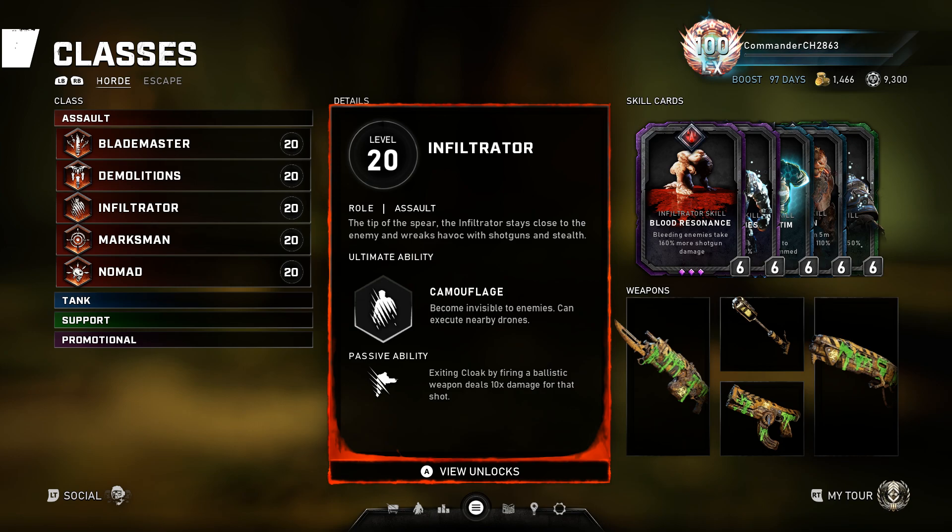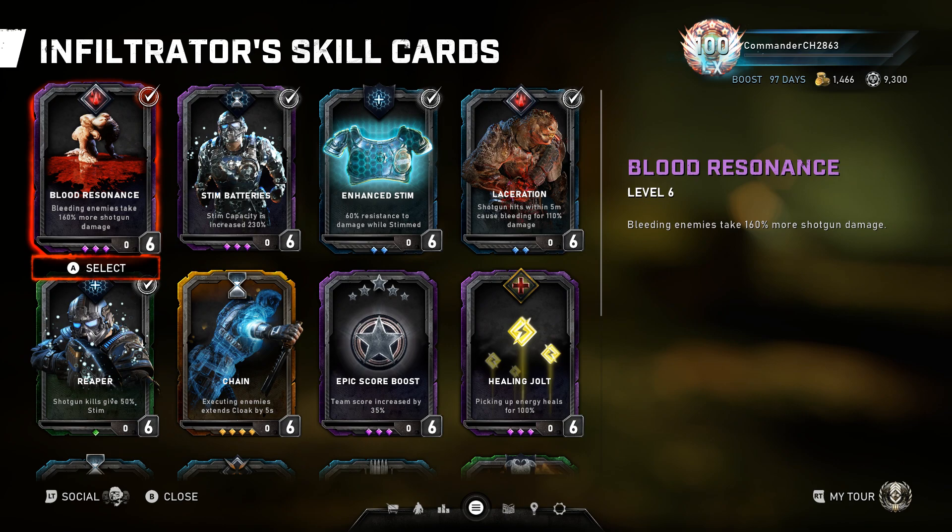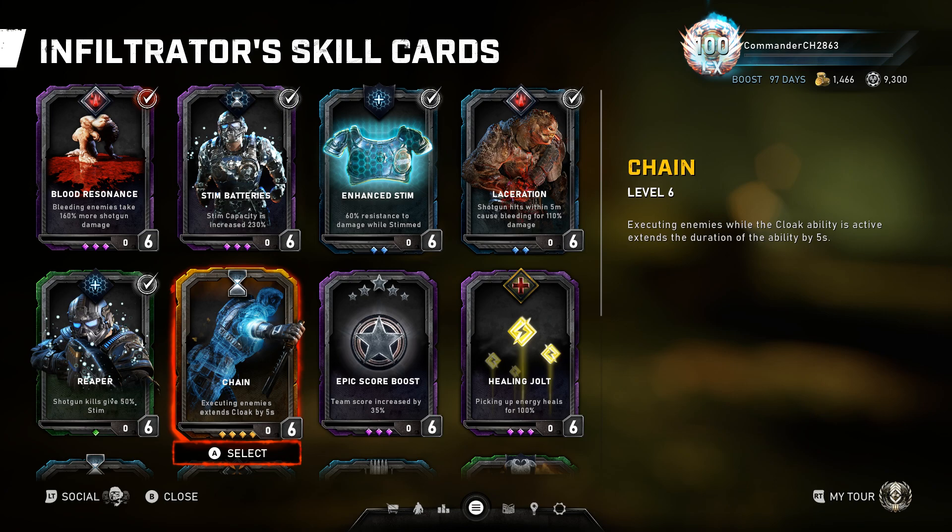The passive ten-times damage seems to last for a brief period after the ultimate activates — about a second — so you can land multiple shots within a single ultimate exit. With the Overkill you can usually land two shots, which means you don't necessarily have to bleed them first and still do quite a lot of damage. I've seen people use Chain but I find it completely pointless now — that was the old setup and in my opinion it's no longer useful at all.